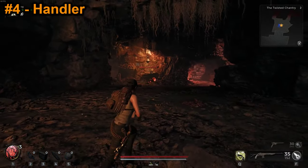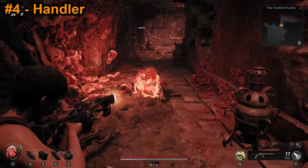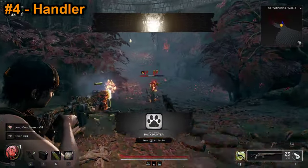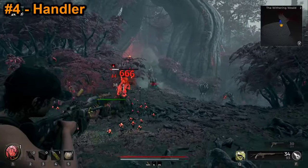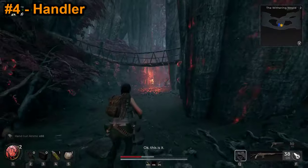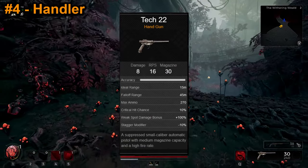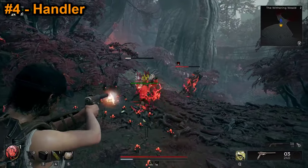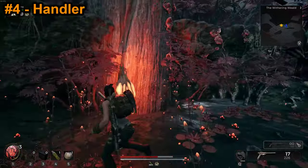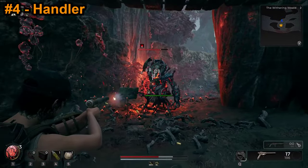The starting long gun for the Handler is the Black Maw Assault Rifle. If there's one word to describe this gun, that word is decent — decent damage, decent accuracy, decent rate of fire, decent 38-round magazine, decent stopping power, and decent reload speed. The Black Maw doesn't really excel in any particular way but is perfectly suitable for every situation. As for the handgun, the Handler starts with the Tek 22 Machine Pistol — an absolute bullet hose. You can point it at a group of enemies within range and watch them get torn to shreds, especially if you keep the crosshair on their head. But as soon as something bigger shows up, you'll be wishing you had something that packs a stronger punch.